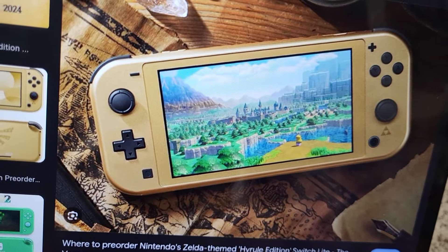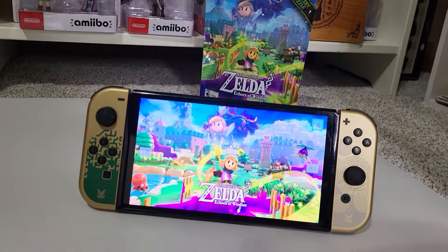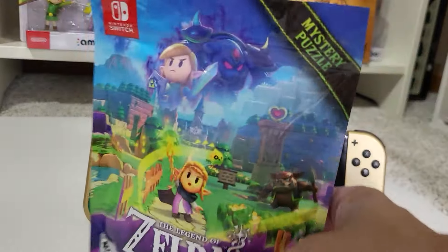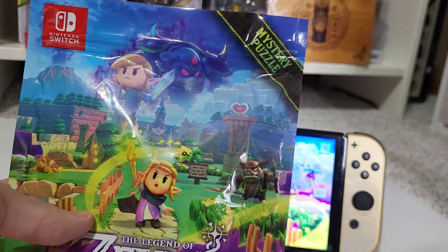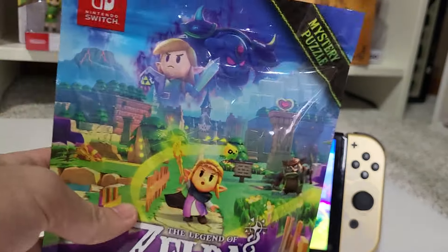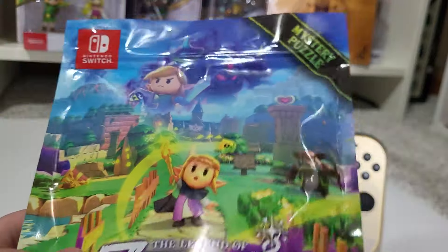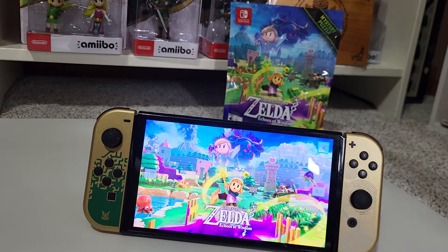This also came out today — this is the Zelda Switch Lite. I almost was tempted to buy it but I decided not to. And if you buy the game at Target today, you get this little gift with purchase. It's a Legend of Zelda Echoes of Wisdom mystery puzzle. I'm going to leave it sealed, but there's quite a bit of pieces in there, so this is like a pretty big puzzle. That's a really cool gift — I forgot that Target does gifts like that.